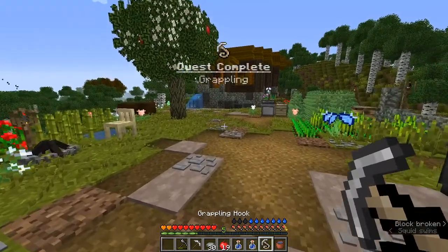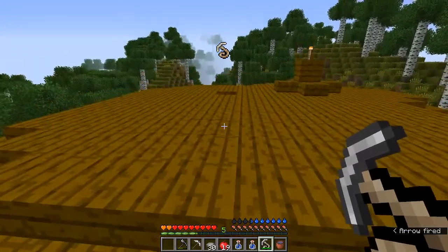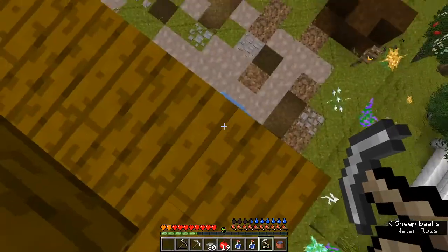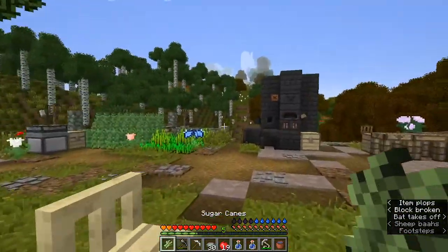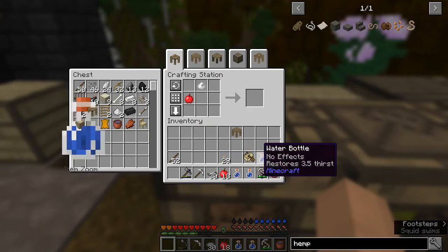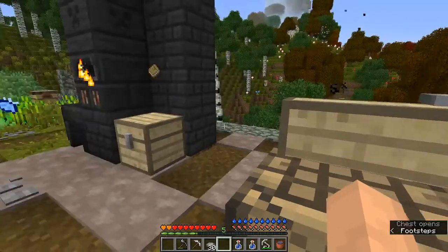You guys ready to watch me die spectacularly? Here we go. Oh yeah, look at that — grappling! Look at our termite mound, it's getting huge. Let's make some juice because we sure ain't got enough apples. And I noticed that our campfire went out, which is kind of a bummer. I don't think I'm going to worry about that right now. I think two things of water are just fine.